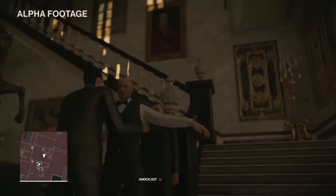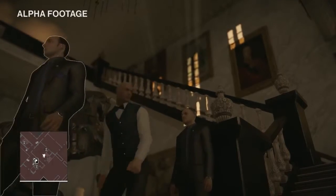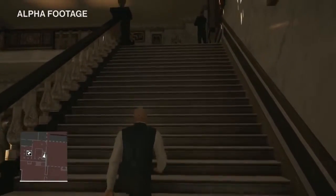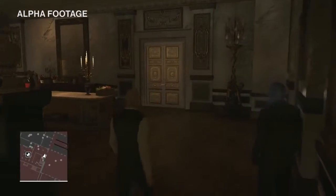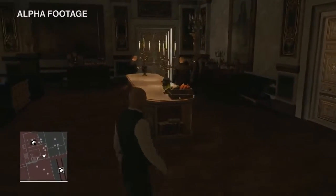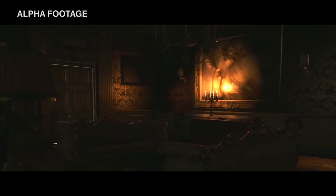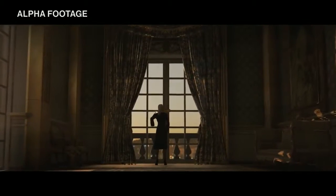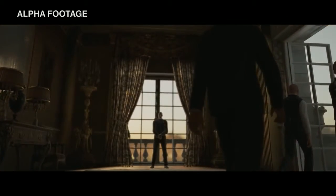The guards at the stairs aren't familiar with you though, so they're going to frisk you. As long as you don't carry weapons or anything suspicious, you'll be okay. Up on the second floor there's plenty going on — private quarters, different corridors and rooms, people on the phone, conversations, guards patrolling, and there's even an additional target you'll need to take out during a secret auction going on in a lavishly decorated room.